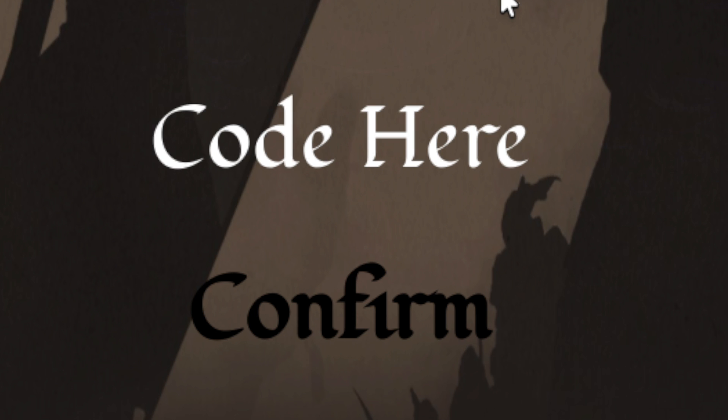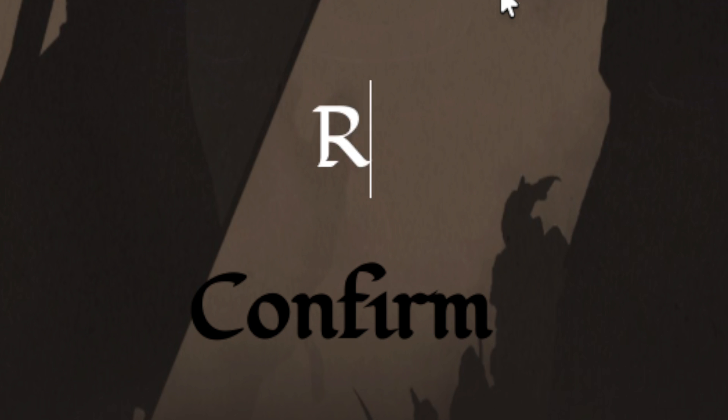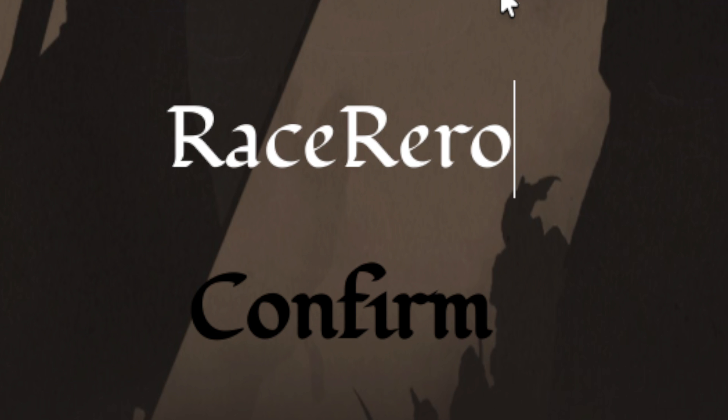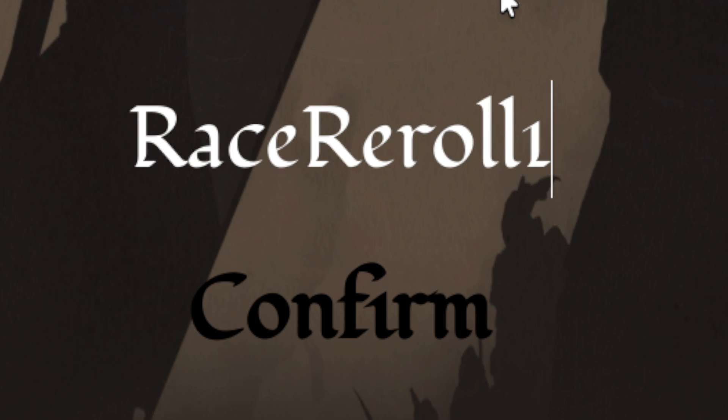The next code for Murim Cultivation is: capital R, lowercase a-c-e, capital R, lowercase e-r-o-l-l, one — 'RaceReroll1'. Go ahead and click Confirm and redeem this one for an instant eraser re-roll.